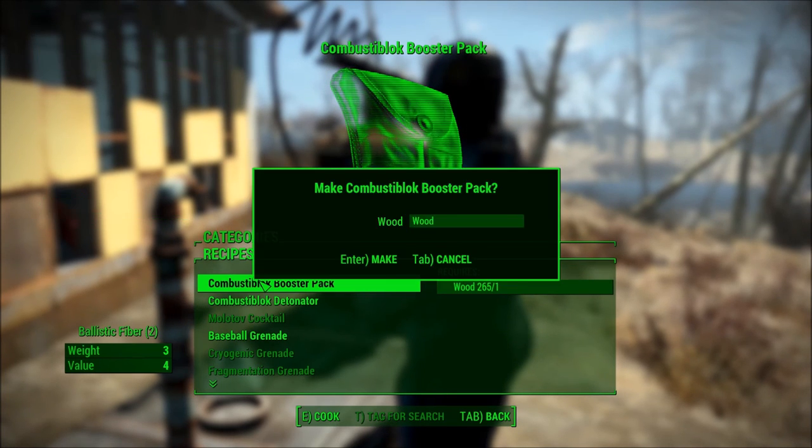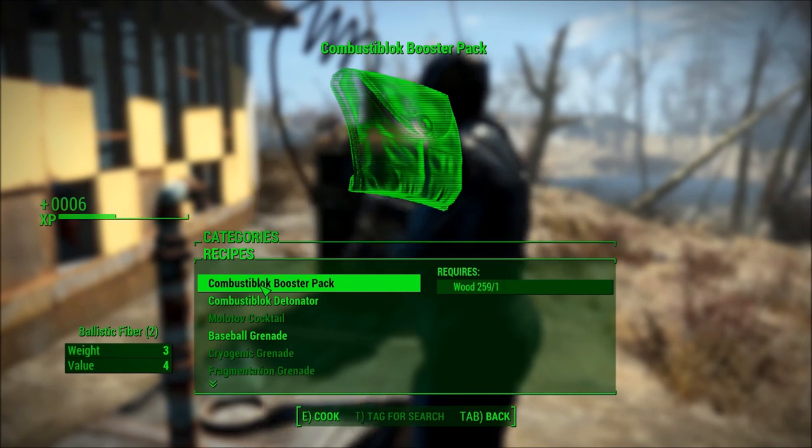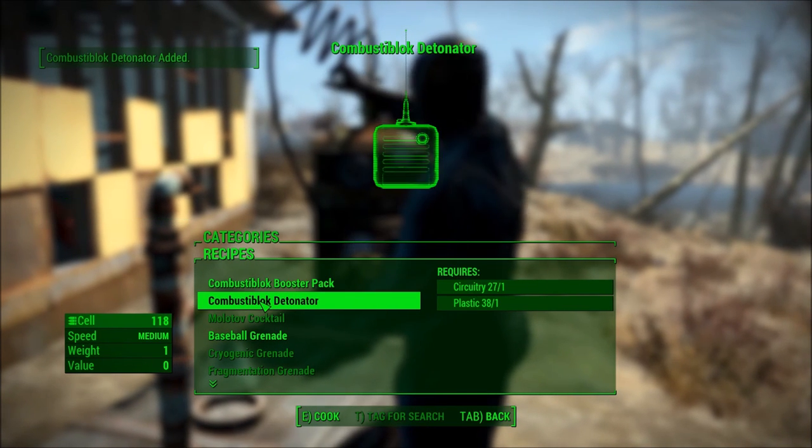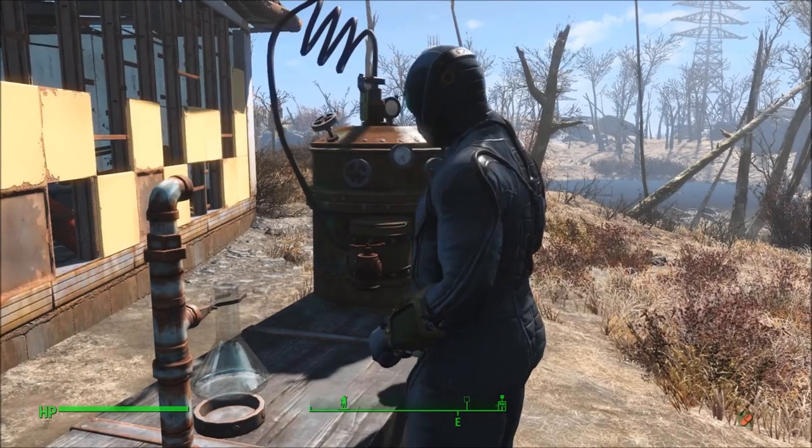You can craft everything you need right here with the chemistry station - the Combust-a-Block booster pack, and the detonator, which you will use to remote detonate said blocks.